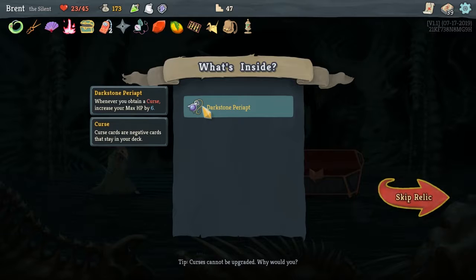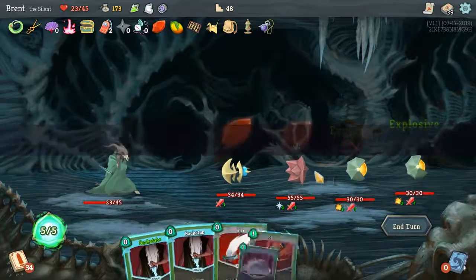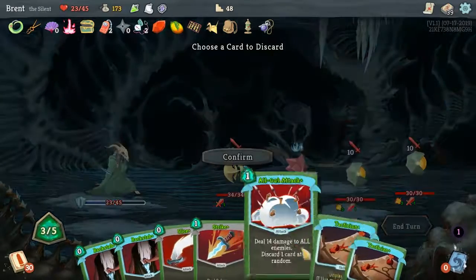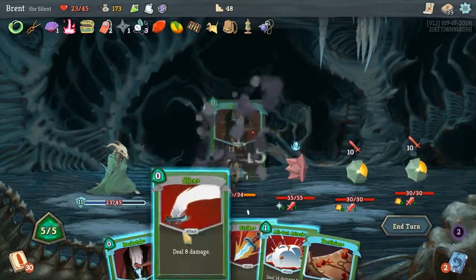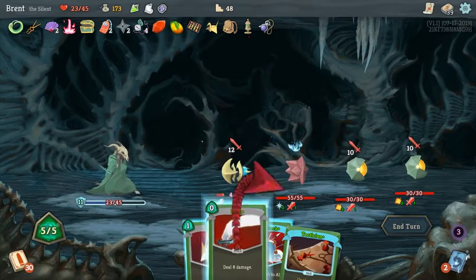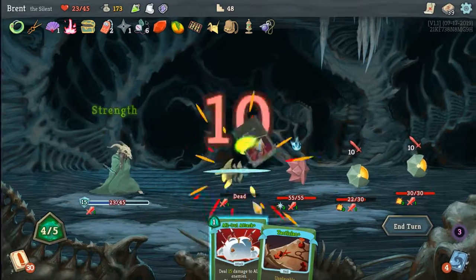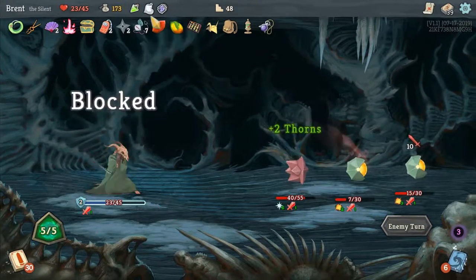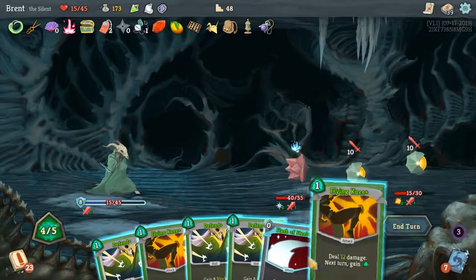Dark Stone Payor — not that great. Whenever you obtain a curse, increase your max HP by 6. We shouldn't obtain any more curses. They all have one more strength. Apotheosis, turn one — look at you, doing what you need to do. But we didn't get any Apparitions, so we really need to kill some of the stuff. We can play everything, so we should just get our damage out. We shouldn't have attacked him — could have got some more damage on someone else. We are going to take it once this time, but again we have the rest.